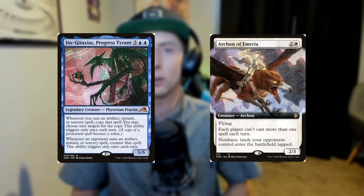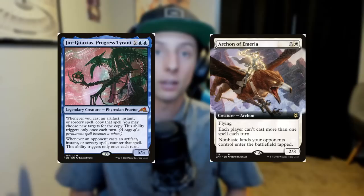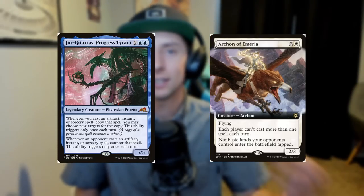How do we do that? Well, with a two-card combo between the Archon of Emeria and the Djinn Gitaxias. The Archon is going to make it so both players are only allowed to cast one spell per turn. Djinn Gitaxias is going to counter our opponent's first spell every single turn based on the type of spell. There's some wiggle room, but basically if our opponent's playing certain types of decks, they might not be able to play Magic at all, which is really great for us, not so great for them.